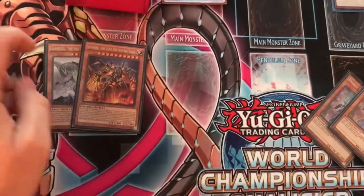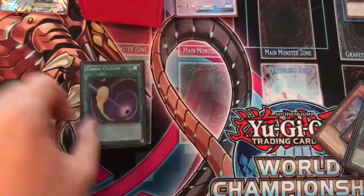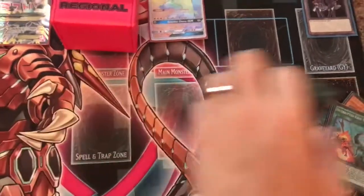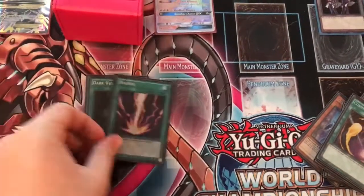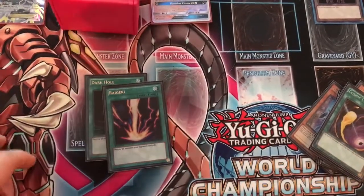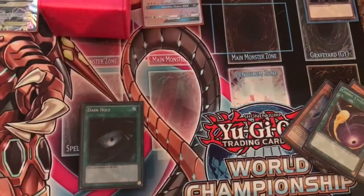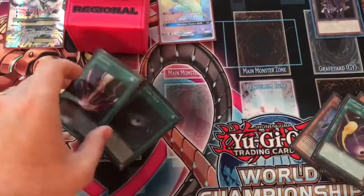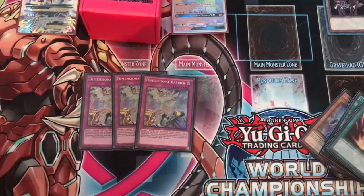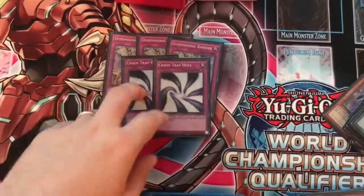Along with the Radian in the main, we side the two other Kaijus — one Gameciel and one Jizukiru — along with one Interrupted Kaiju Slumber, to fill out the whole Kaiju engine. We also sided two Cosmic Cyclone for Pendulum Magicians, True Dracos, and even Trickstars — for sniping away their Reincarnation. For more board wipes, we have one Dark Hole and one Raigeki. Between the side and main deck it adds up to about seven cards that deal with back row and seven cards that deal with monsters, so it's a pretty balanced ratio. Then for going first we have triple Dimensional Barrier for Pendulums, which basically buys us another turn to then OTK.